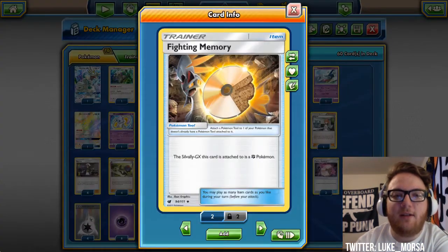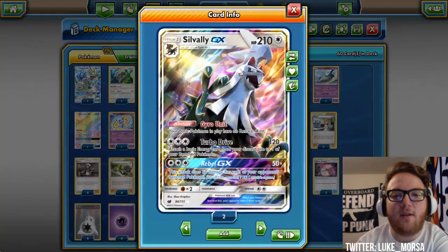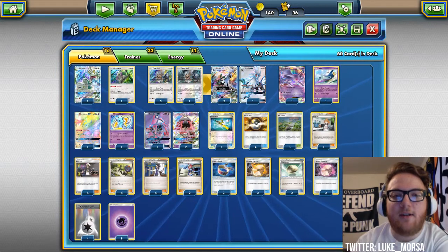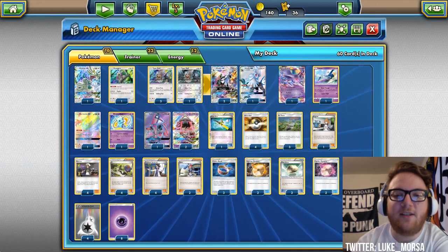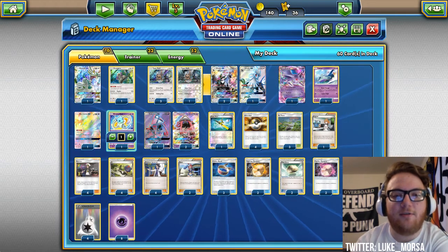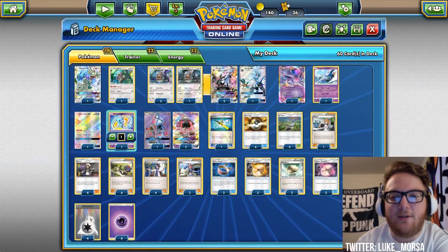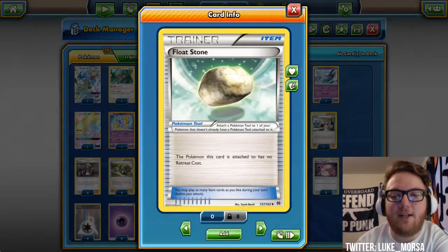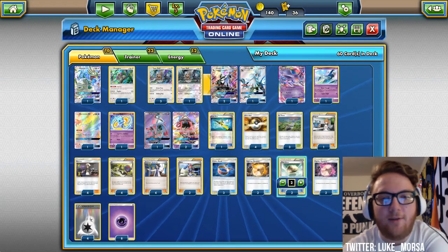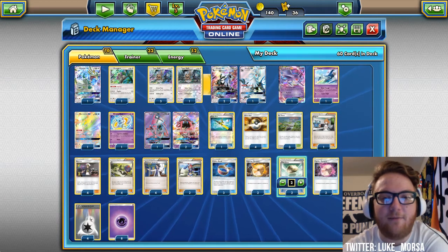Silvalli GX does give your basic Pokemon in play no retreat cost, and that could get turned off, but it's not too big of a deal. Also, if we can get that turn one Shining Mew, that's just so good if we're going second. So I did add two Float Stone in just in case. The two Float Stone aren't very important, so if I find something I want in the deck, the Float Stone can come right out.